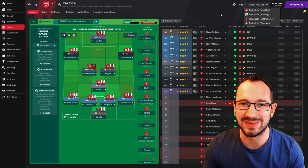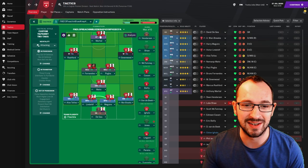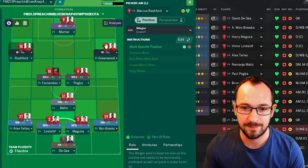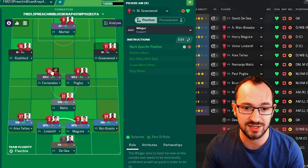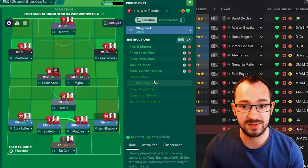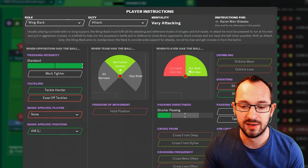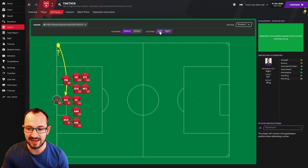Let's get on with the individual instructions so everyone who can't download the tactic can still replicate it. Advanced forward, winger left, winger right — marked specific positions. Defender left for your right and defender right for your left guy. Mozilla left, Mozilla right, defensive midfielder, wing back left, wing back right — also marked specific position, attacking left for your right defender and attacking right for your left defender. Then ball-playing defender left, ball-playing defender right, and sweeper keeper. Set piece instructions: corners defending right and left, and attacking left and right with your taker aiming for the near post.